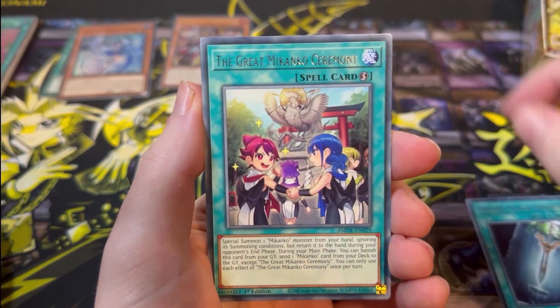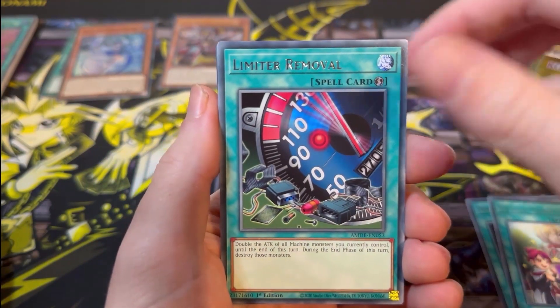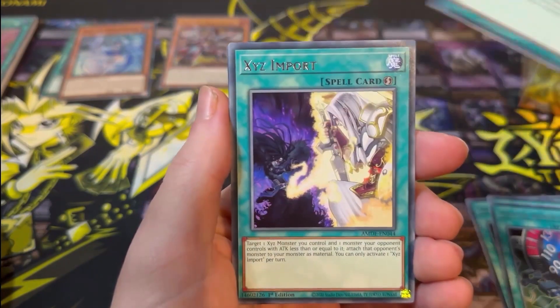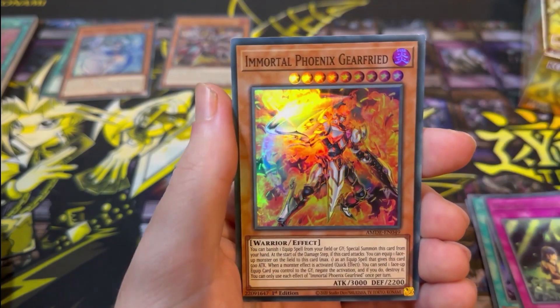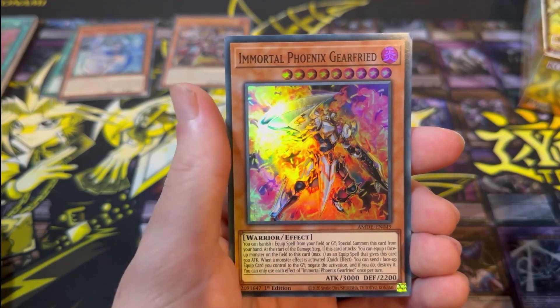Next pack: Double-Edged Sword, The Great Mekanko Ceremony, Limit Removal, Sprite's Blessing, Xyz Import, Mekanko Promise, and another Immortal Phoenix Gear Freed — that's two now.